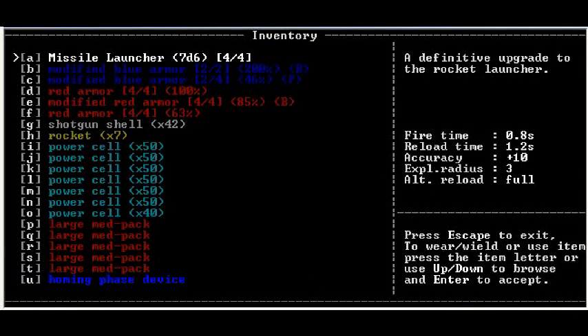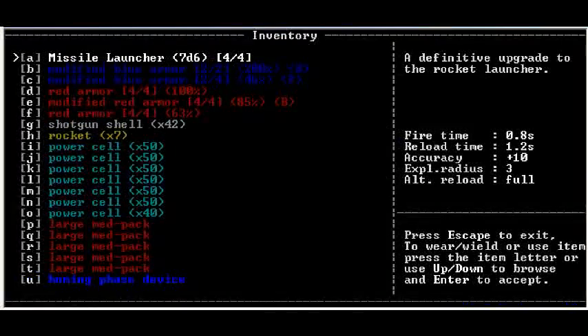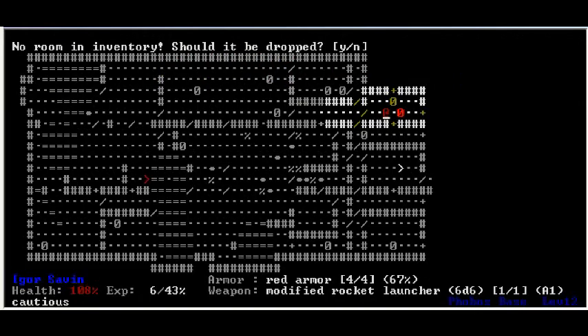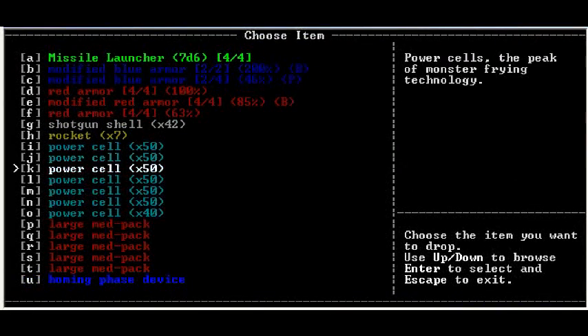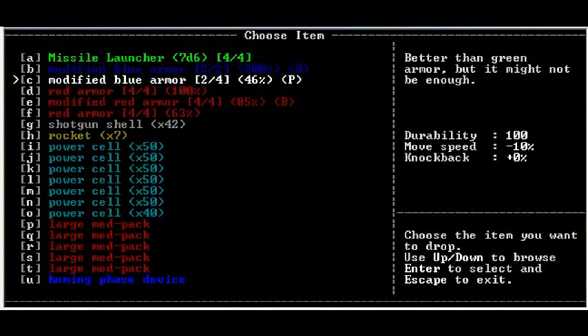Missile launcher. This screen — inventory space. Oh man, I am so low on ammo for those two things.